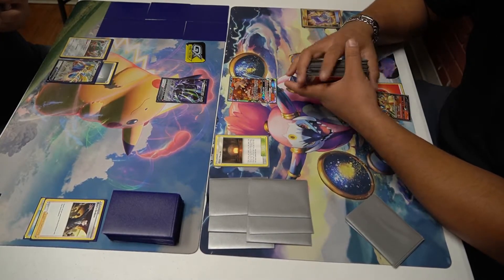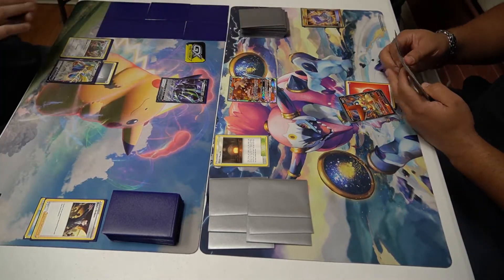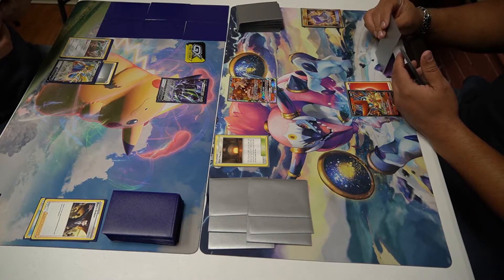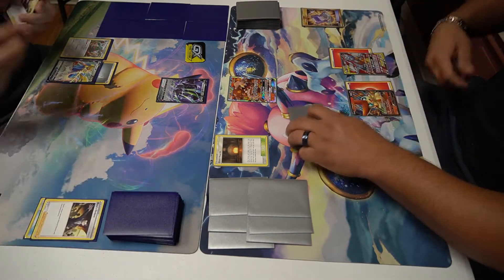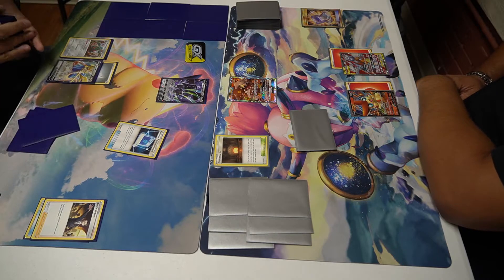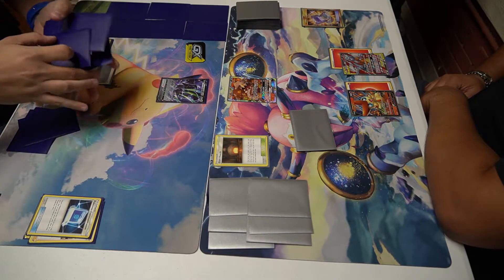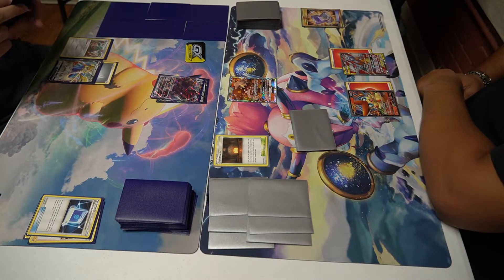We don't have a draw supporter in hand or even a way to search, so we are in a very bad spot. Going to attach into the active — we could do the GX for 100 but that's not quite good — and then we pass. My opponent responds with Pokemon Communication, putting that Corviknight V into the deck and getting the VMAX out. That VMAX is going to hit us for a lot of damage; all he needs is a Saucer and one attachment per turn into the active.